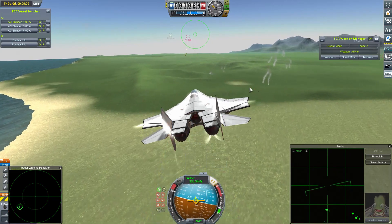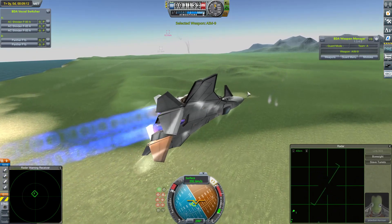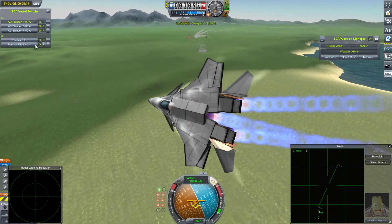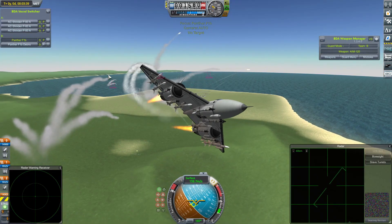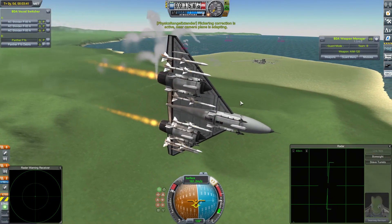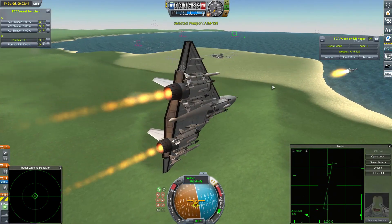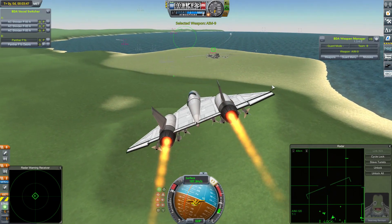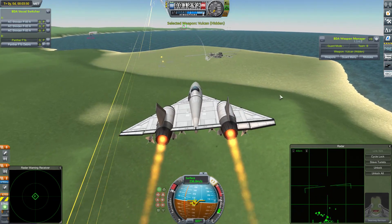Jebediah Kerman launches a Sidewinder, then another one — still a bit of range. It is possible to dodge them at that distance, but — oh my word! It's now three against one. I think the Shindens were a little unlucky in that last fight in how they found themselves positioned with respect to their opponent craft, but it appears they are losing no time in making amends for that.